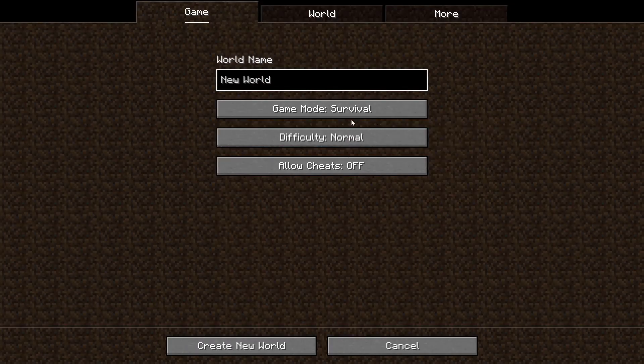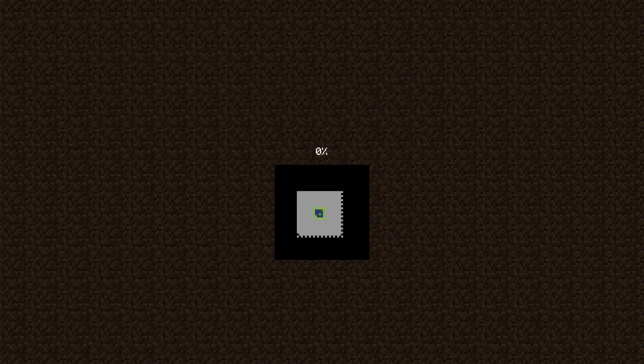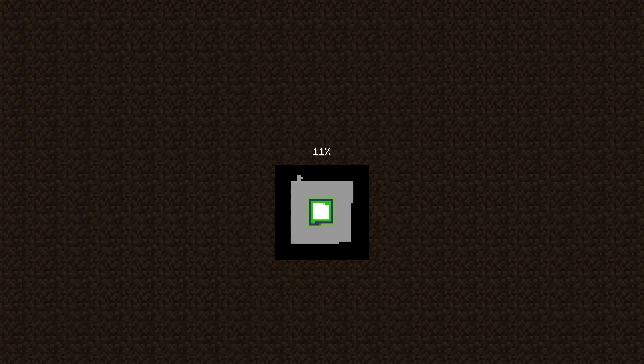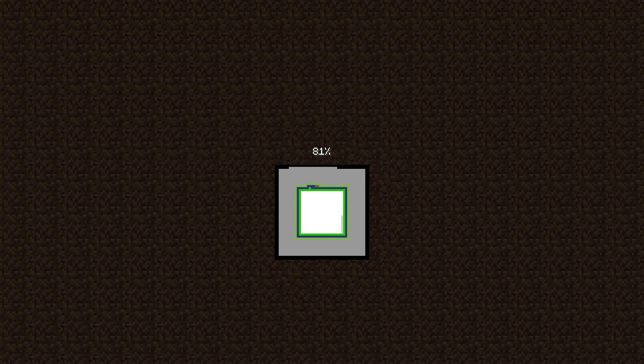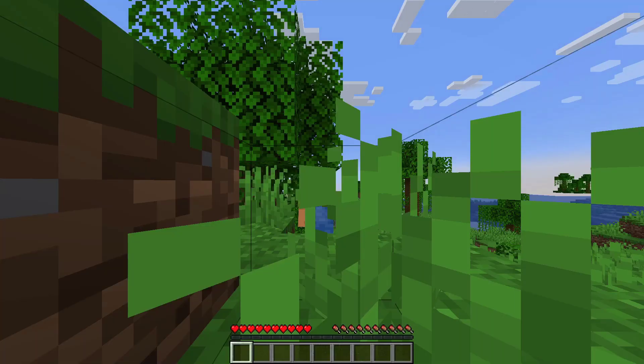I won't mess with any settings. I'll name it 'My Survival World' and create it. This will be a brand new world with the basic default settings. You can activate cheat mode when creating a world, and if you do, you don't have to go through this process — you can use commands all the time. But if you didn't change any settings, cheat mode is set to off by default.